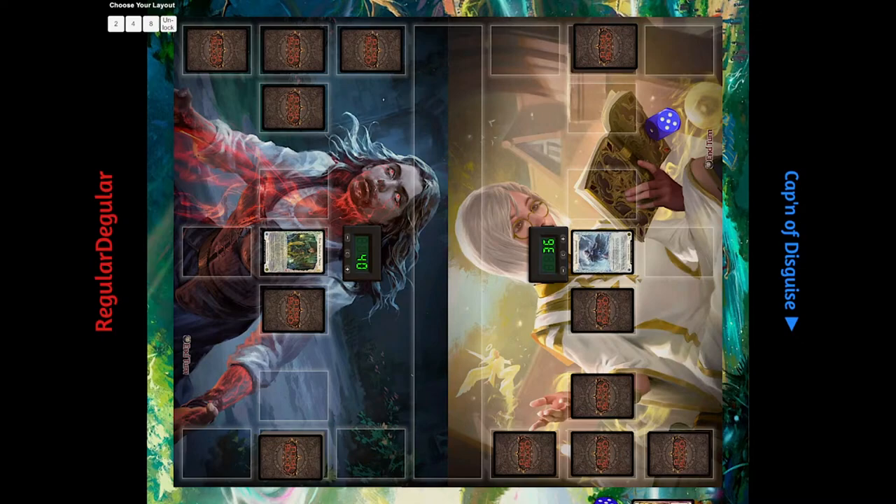You pretty much just block till the cows come home and then find your window. Yeah, Dorinthia is all about picking your spots and going from there.